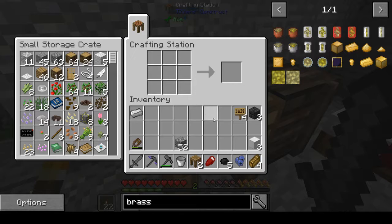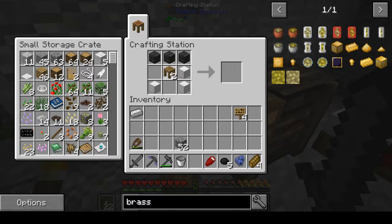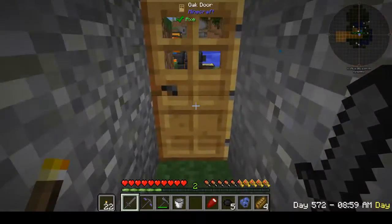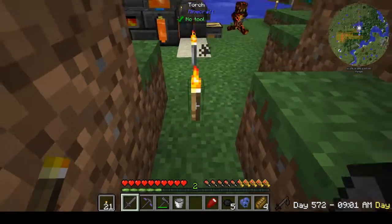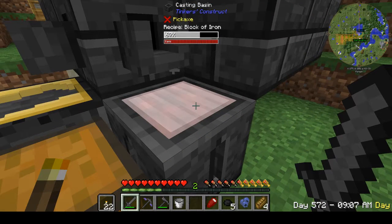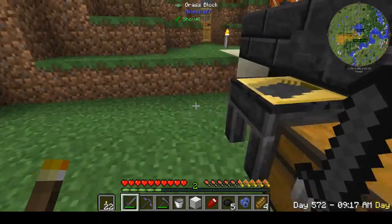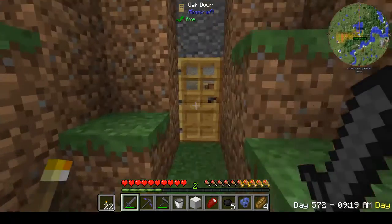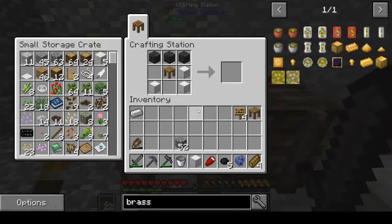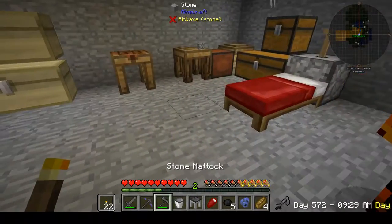I'm going to take the crafting table, throw the iron there, throw the seared brick there — boom. Let's go grab that last block. I like the new animation — how you can actually see the block cooling down with the tool tip. On the Tinker's Construct stuff, that's new. Now we have a tool forge. Tool forge is pretty cool — it's the next level up, the next grade.